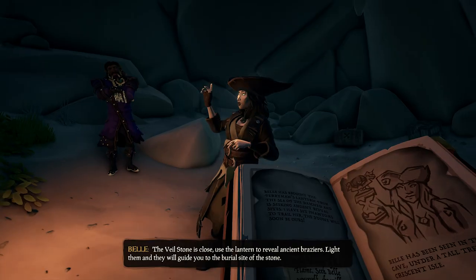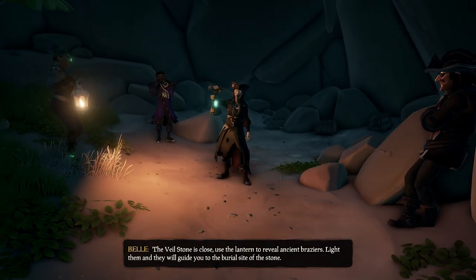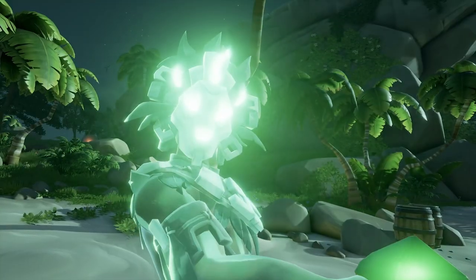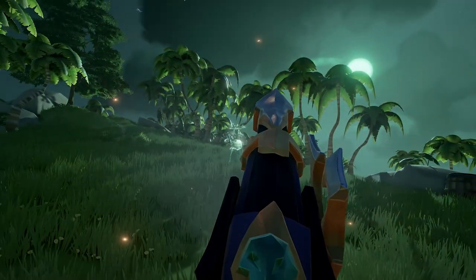You can also be greeted by Belle, who will have you set out and light some ancient statues on a haunted island that will trigger a fight against the Reaper Phantoms and the Ancient themselves. At the end of this fight, you will have to kill the Soul Flame Captain once again.